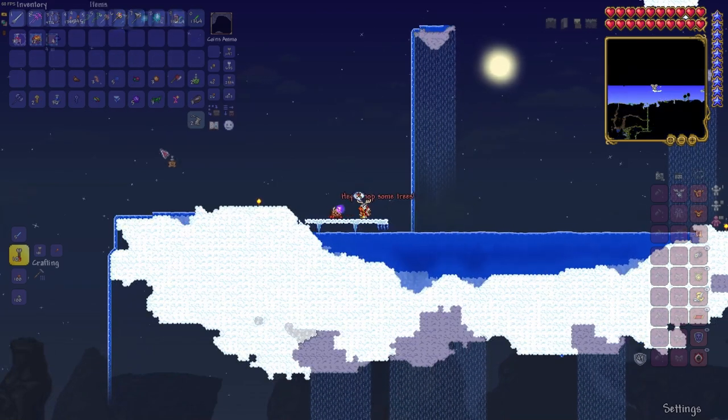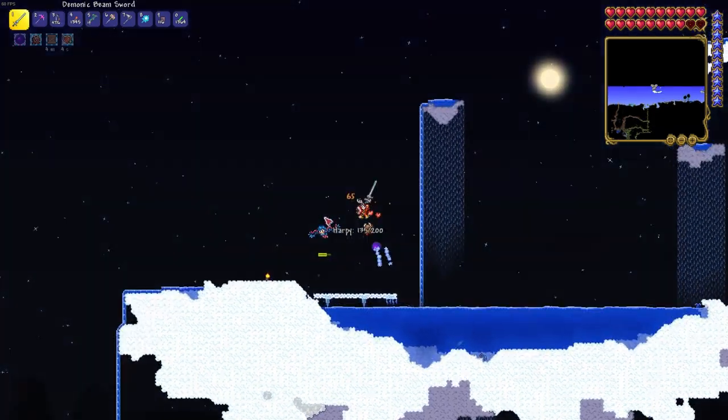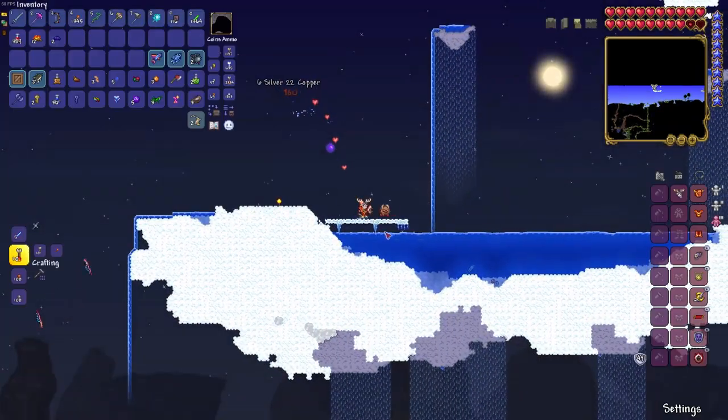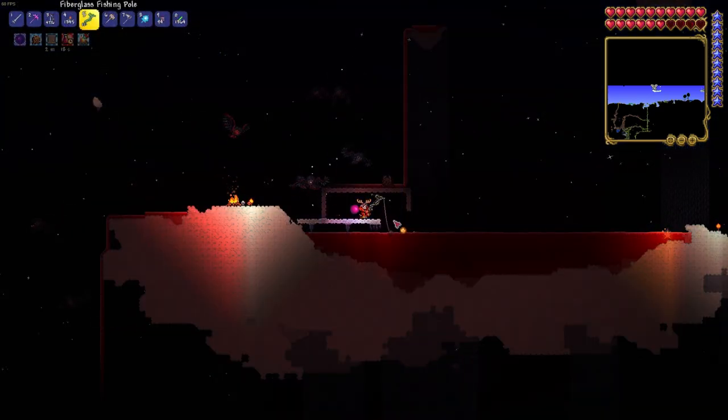While we were fishing in the sky biome we found our first damselfish. We also caught a lot of bombfish here as well. We do think that the crate potion is definitely a valuable thing to be using when fishing. We still need to explore the sonar potion and fishing potion more. Oh cool — a zephyr fish! What is this for?